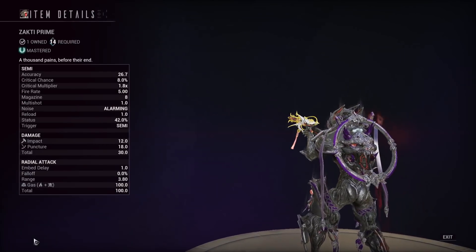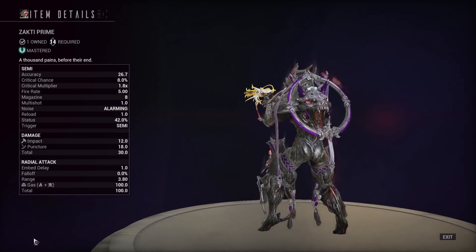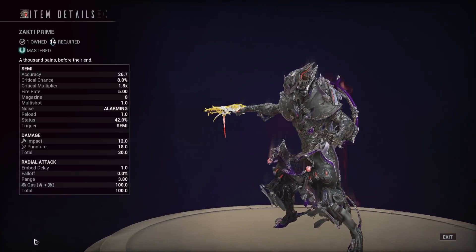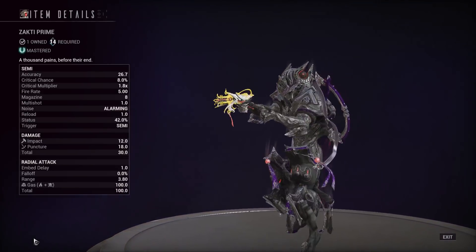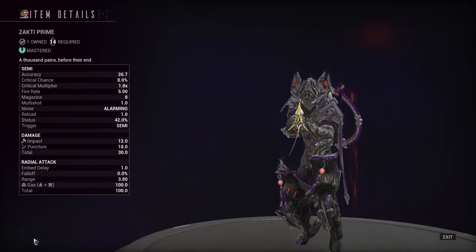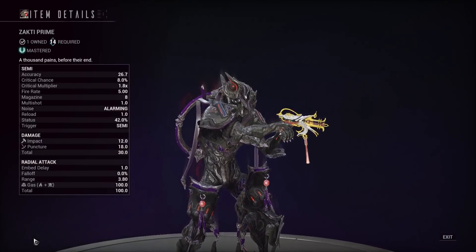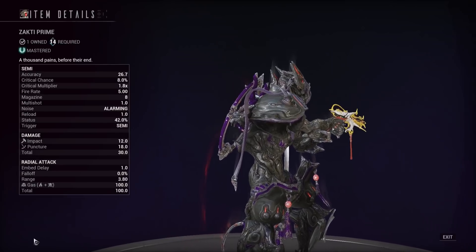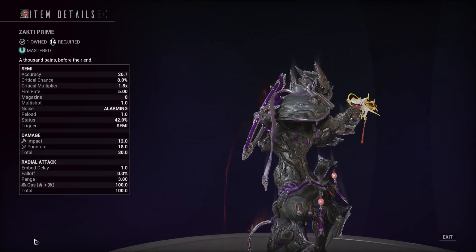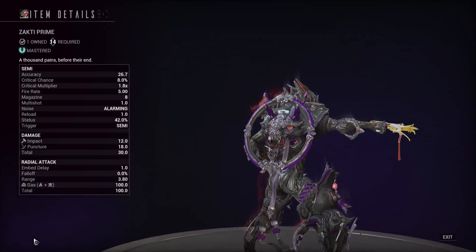I did try to crit build it — it's bad. You can use it with Harrow I guess, but I think the Zymos is better than this for DPS. We've got 5 fire rate, 8 magazine — a much larger increased magazine size for the Zakti Prime versus the normal Zakti — and we've got 42% status chance, which is a lot higher than the normal Zakti as well.